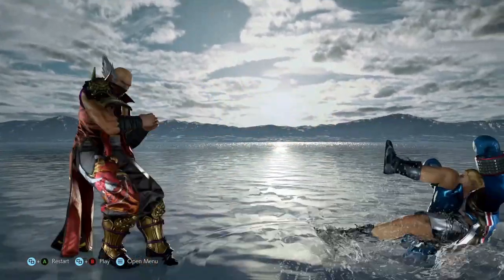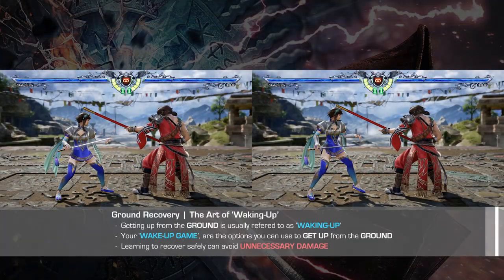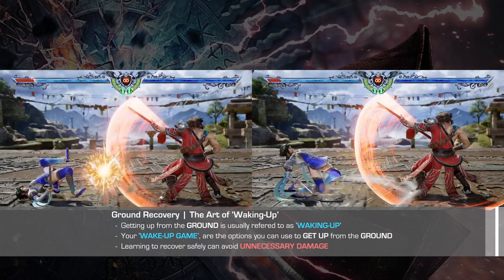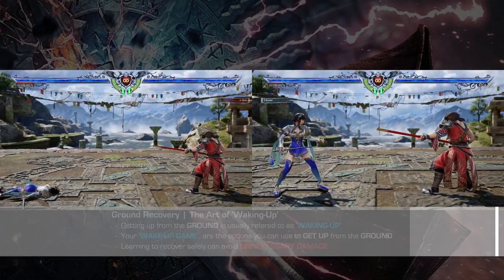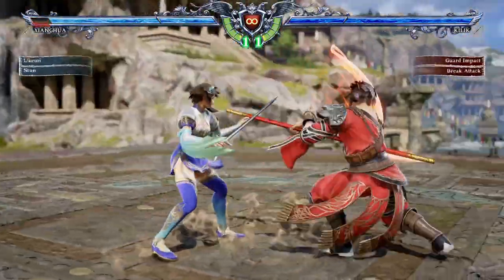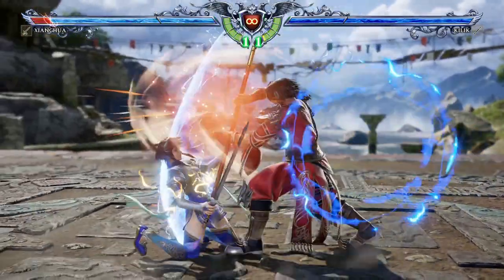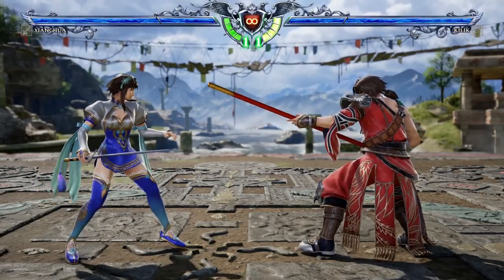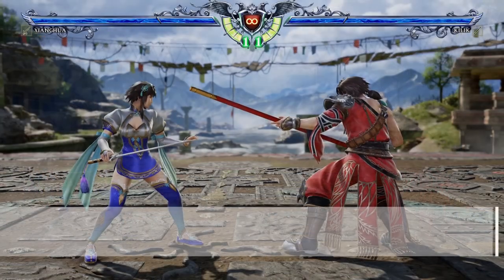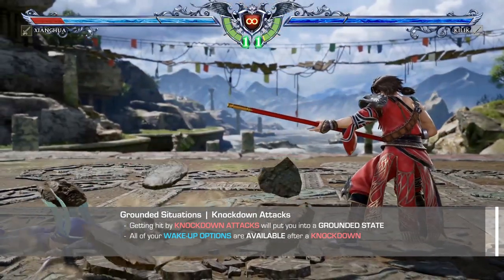Much like how professional boxers have to learn how to take a punch, learning how to get off the ground or waking up is imperative to any successful game plan. These wake-up options are universal to every character in Soul Calibur, and knowing when to use the correct option will allow you to both recover safely and avoid any unnecessary damage. The wake-up options available to you are a neutral rise, using an ukemi or tech roll, rolling towards or away from your opponent, and attacking.